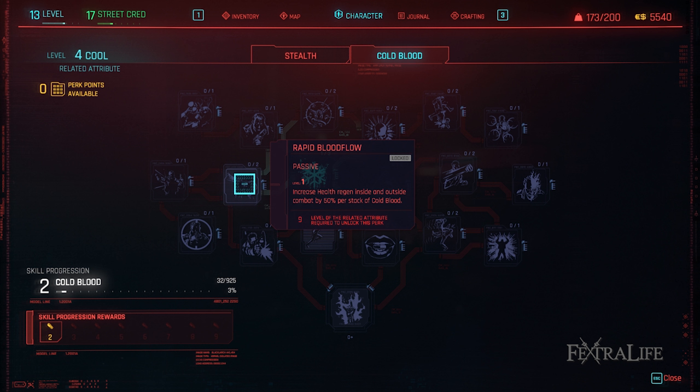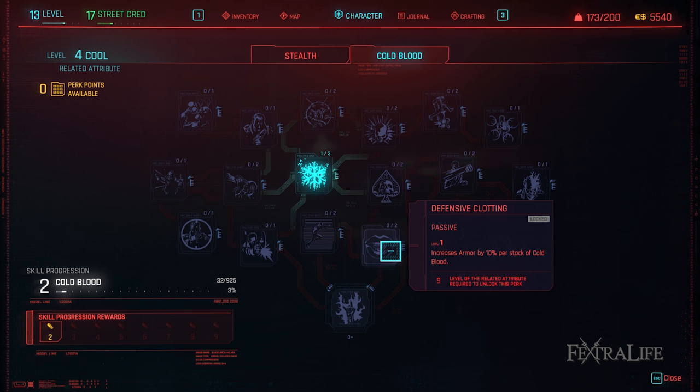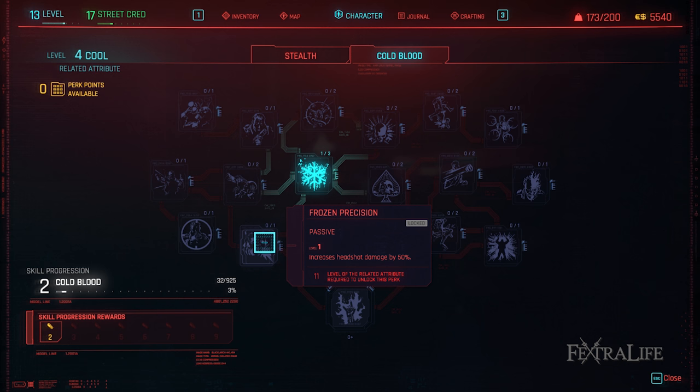Rapid Blood Flow: This perk increases your health regeneration in and out of combat for each stack of Cold Blood you have. The more healing you can get the better so you'll take this one. Defensive Clotting: Another perk that will help keep you alive but this one increases your armor with each stack of Cold Blood. More armor equals less death. Frozen Precision: This perk just increases your headshot damage plain and simple. You can't have enough headshot damage with this build so take this one.